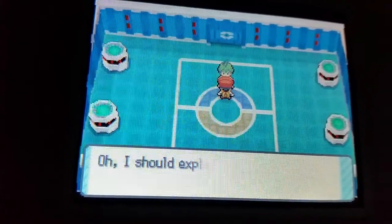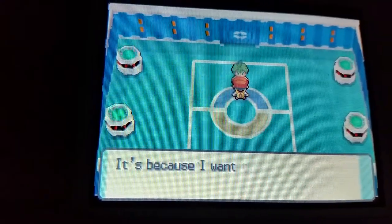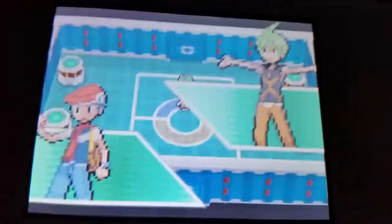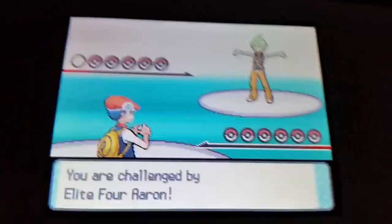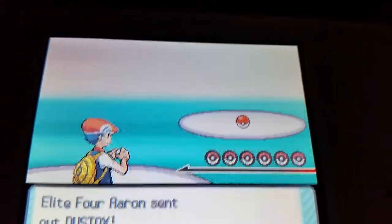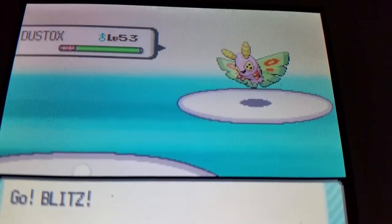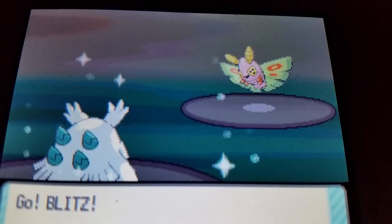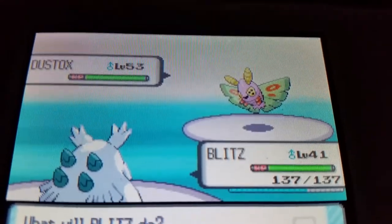Aaron — I'm going to be facing him. We're going to go ahead and let Blitz take out this Dustox right here.